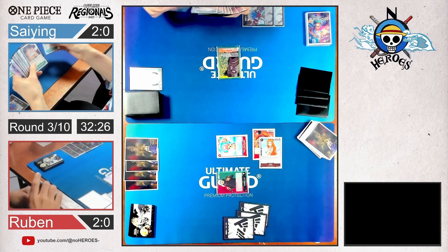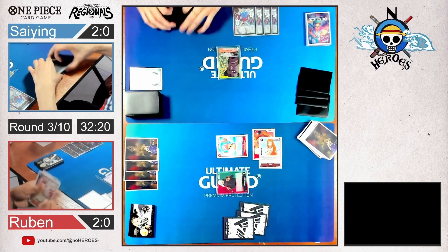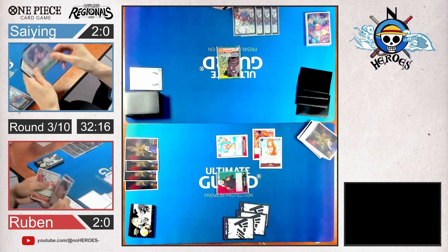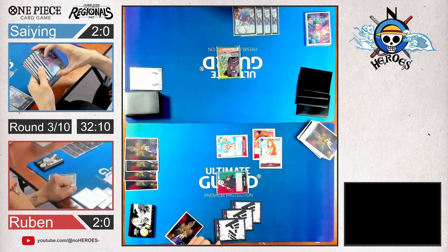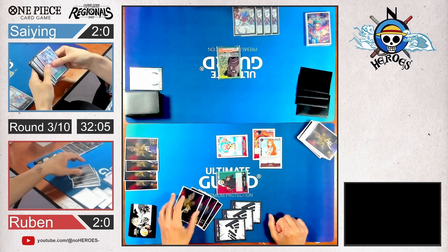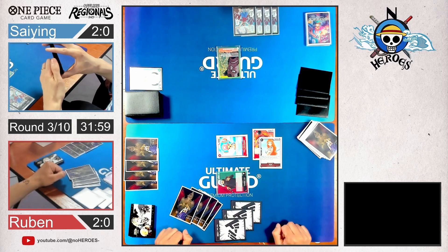With the Jet Pistol, you can KO a character with a cost of 4 and a power of 6k or less. We will see if he needs that card later in the game. The Kinemon player can't decide if he plays Okiku or Yamato first. We need to remember that he can play them for 1 cost less — so he can play Okiku for 2 instead of 3.